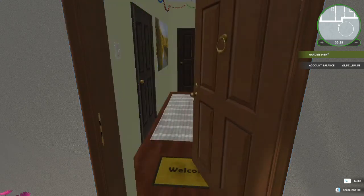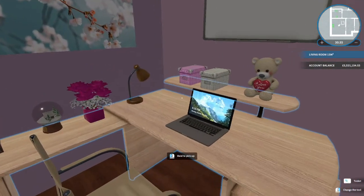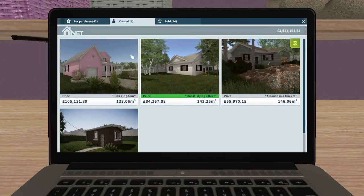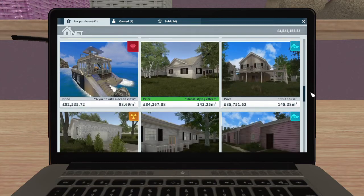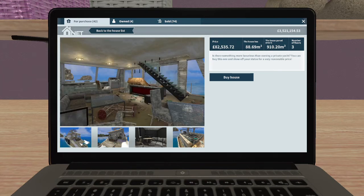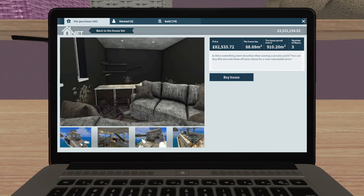Let's go inside. Here's my little home office and there's my computer. Let's take a look at the boat. We've now got another job open in the Luxury Flipper, but we want to actually look at buying, so that's under browser and then purchase. And now we want to look for the boat — oh, there it is! A yacht with an ocean view: 82,535 pounds to purchase it. And it looks in much worse state than what we've just left — that is a complete mess. Yes, you're definitely going to be renovating and starting from the beginning on that one. So the yacht is now available for purchase and to renovate for ourselves.